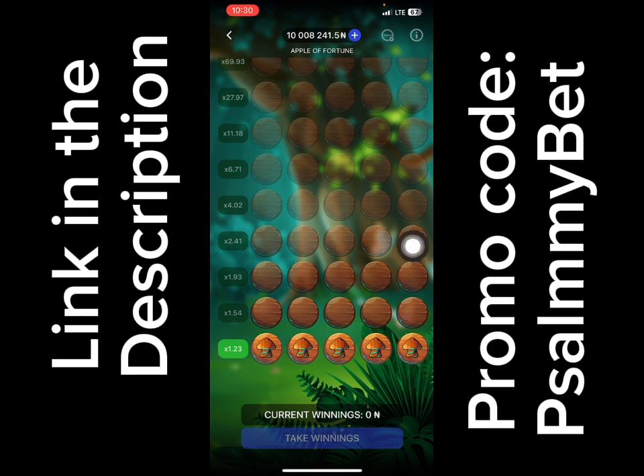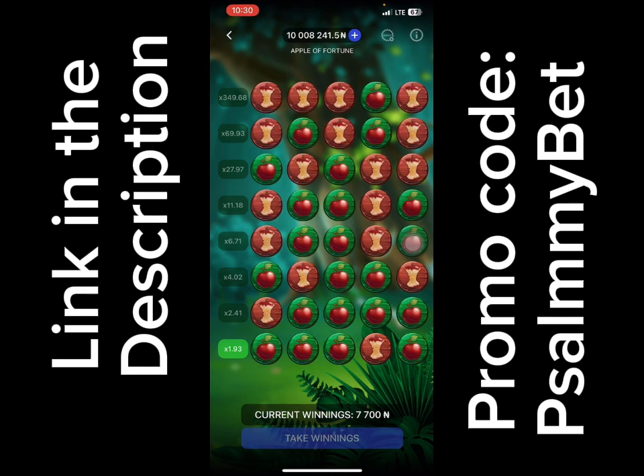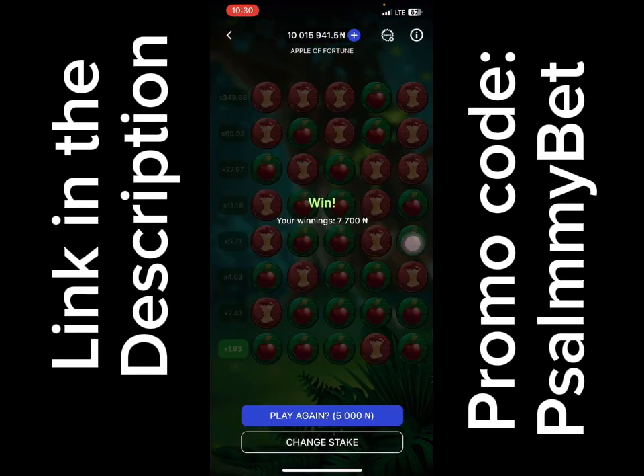We want to beat the system by sticking only to the middle side. If you lose, we're going to increase our bet by times three of our staking plan. We started with 5,000. Remember, we're sticking with this middle one. We've already made 1.5 of our stake, so we play again.